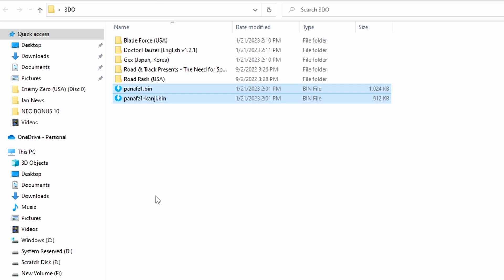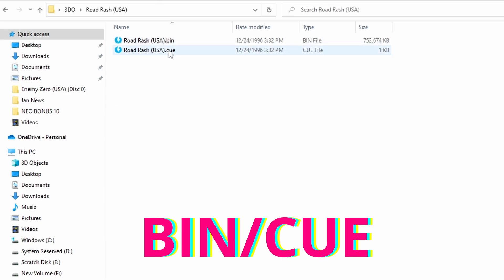We have our two BIOS files, and they are named correctly — those are the names they need to be. I'll link below to 3DO Dev. He's going to have some BIOS files up there. He is the repository of everything we have. This will take two formats, bin and cue, and it will also take an ISO file.